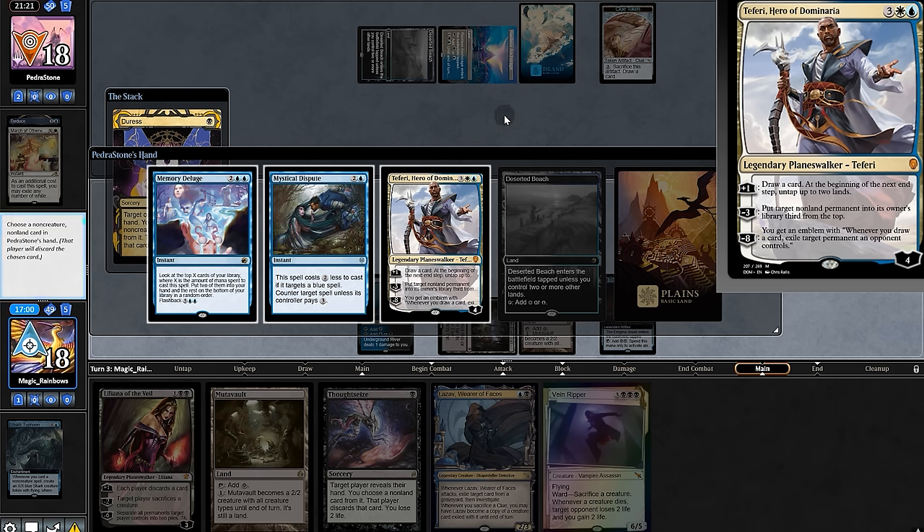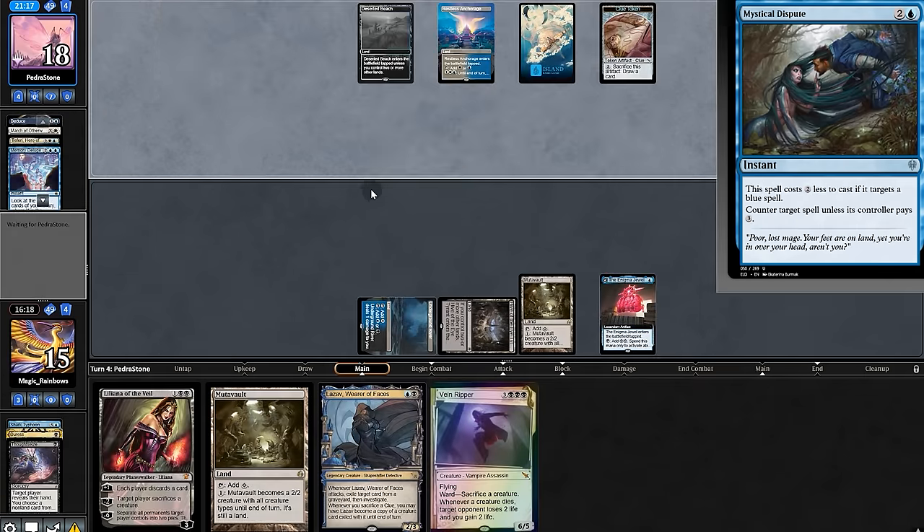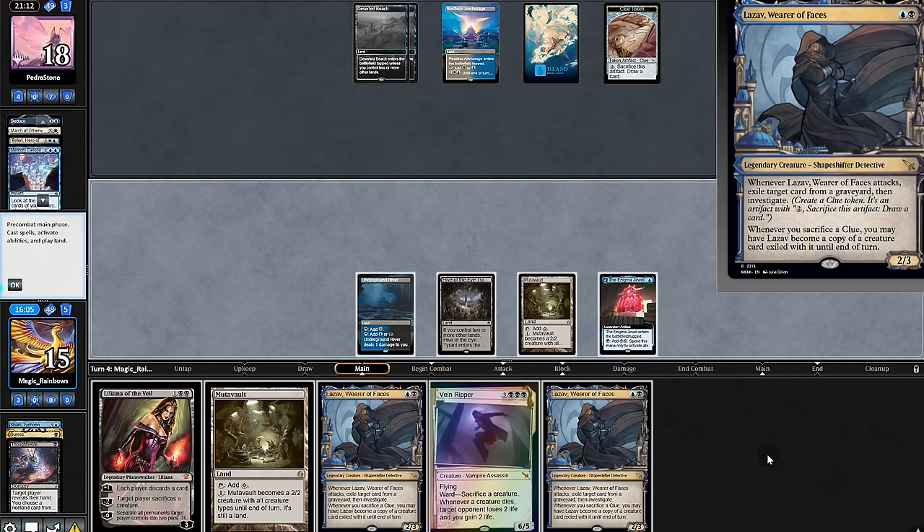We definitely want to take out the flyer, and we must remember they have a counter. The opponent passes. Another Lazav for us.